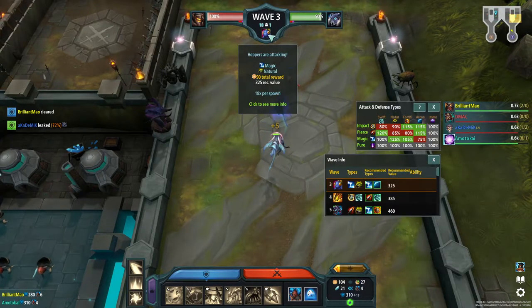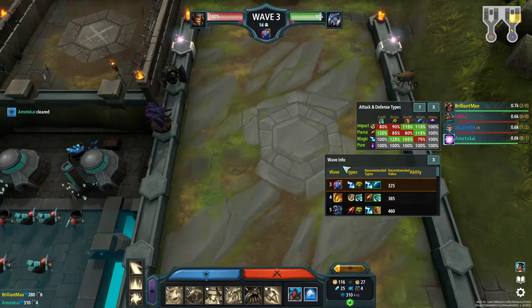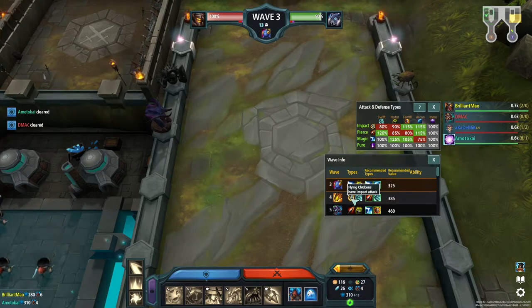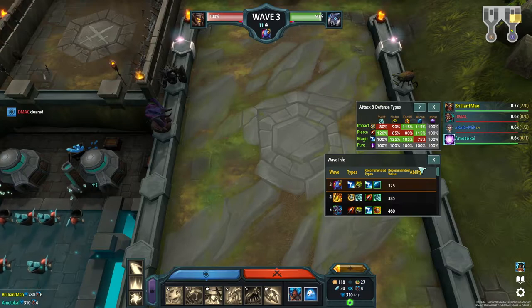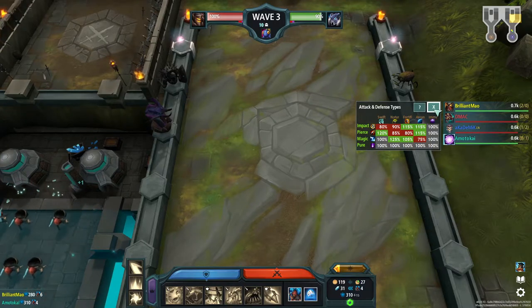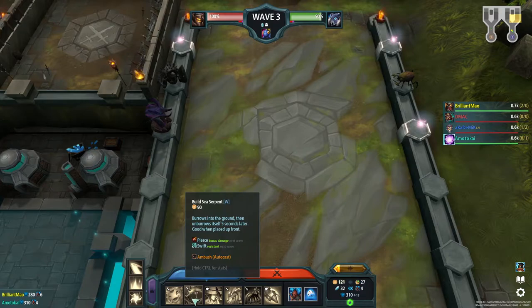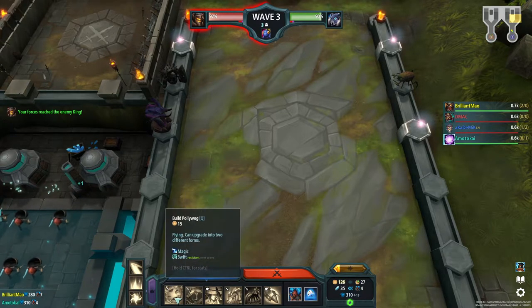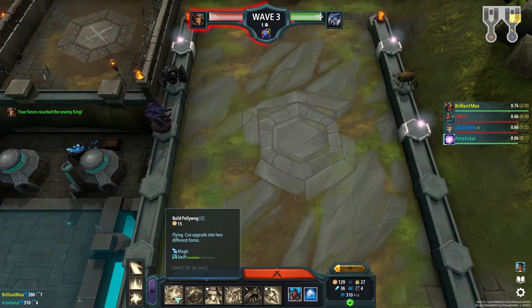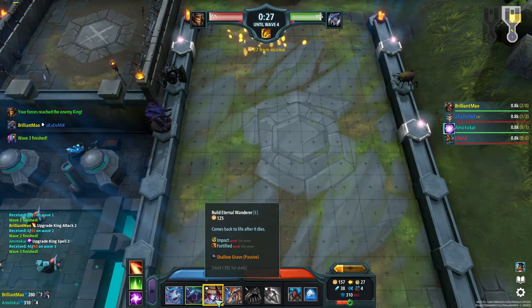You can come up to this icon where it says wave 3 and click on what's attacking you — like the little fish — and the wave info will show up. I know that next wave the flying chickens have impact and they have swift defense, which means that pierce and swift is good against this wave. The sea serpent has swift and it has pierce — pierce does bonus damage.